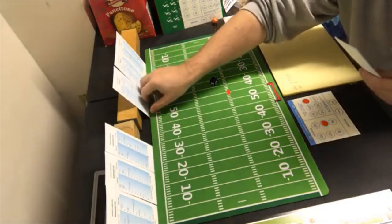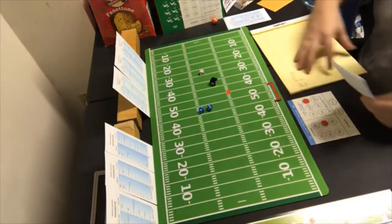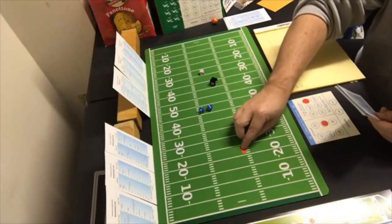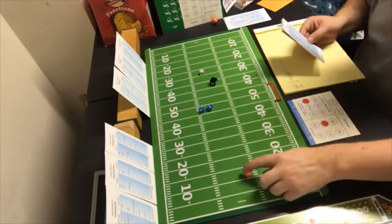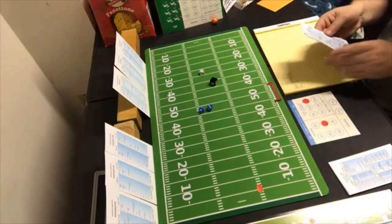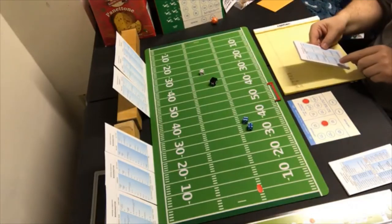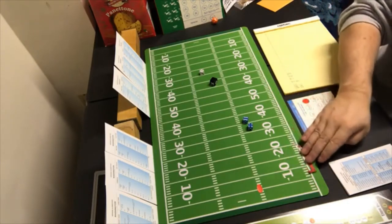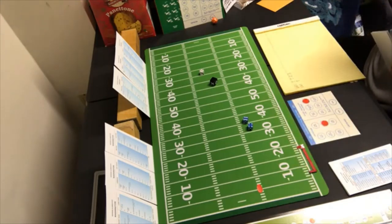Washington punts from there — a five, 46 yards, back two. Three, 10, 20, 30, 40 and three. Back number two gets a 10 on the return — that's a fair catch. We're pinned deep in our territory at the seven-yard line. Fair catch doesn't eat any time.